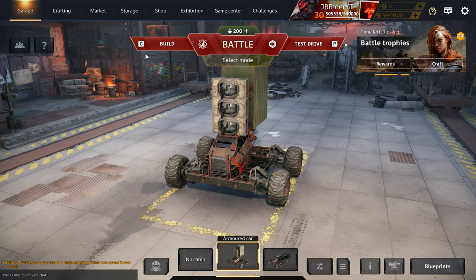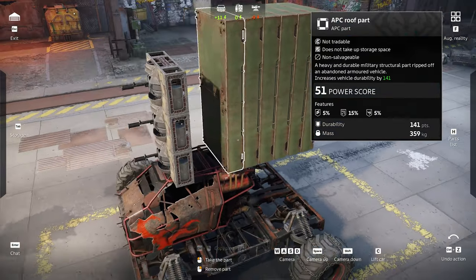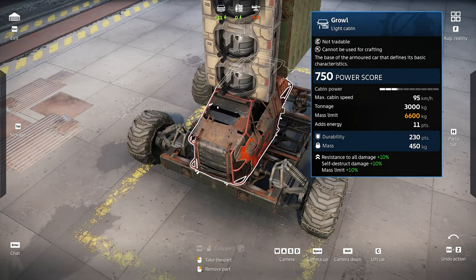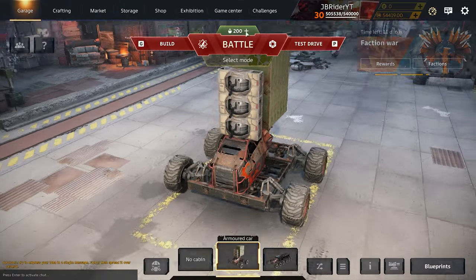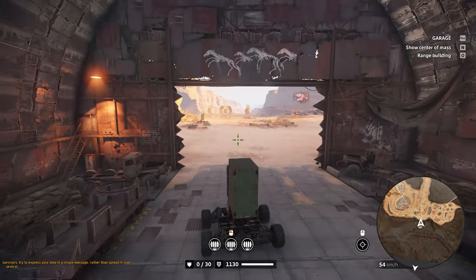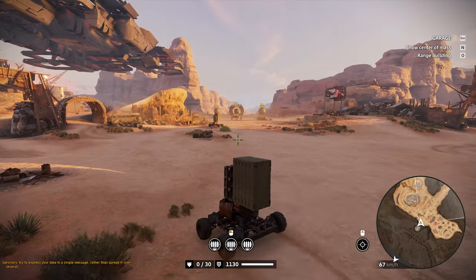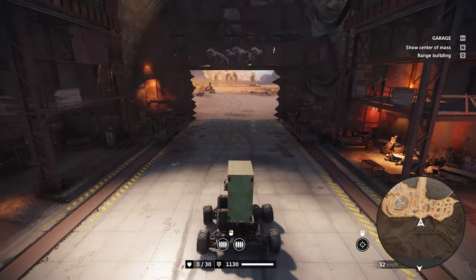Something else I want to test: the difference between a cabin's durability buff and a cabin's resistance-to-damage buff. I tried this once before but didn't add any durability to the cabin. Right now we have a Growl cabin with resistance to damage, a bunch of panels, and three Protector machine guns. I'll test them side by side — one with a durability perk, one with no perk, and one with resistance to damage.